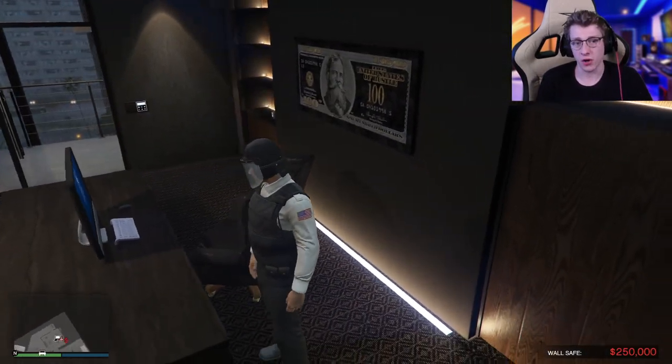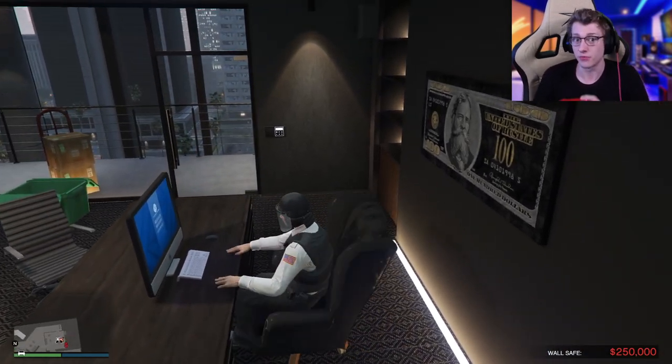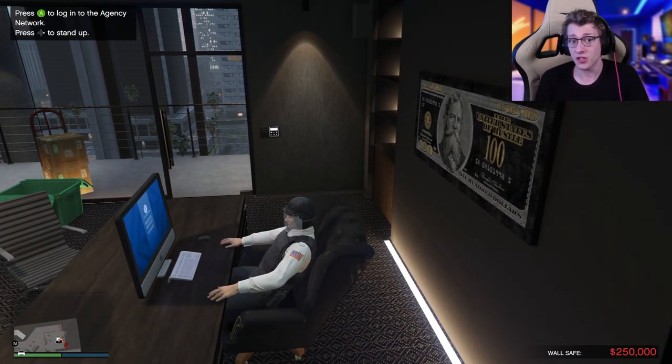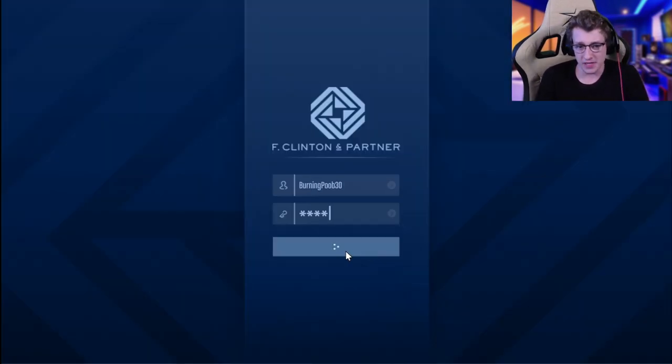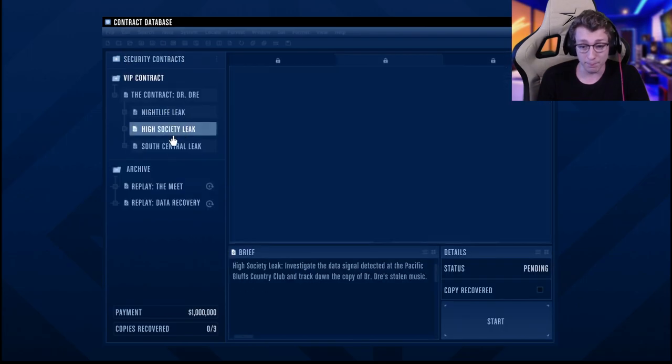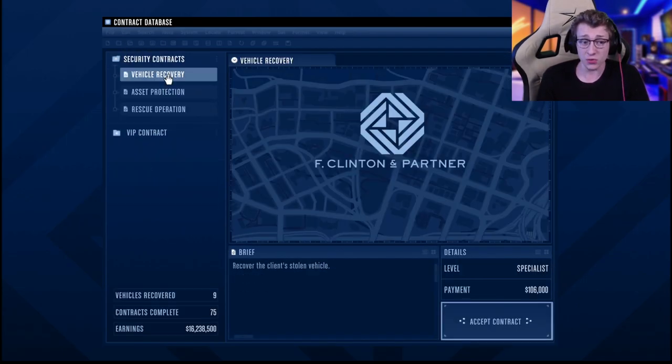The agency is by far one of the most effective businesses, not only for having passive income for life, but also just making pretty solid money — whether you're doing the Dr. Dre VIP contract, which pays an absolutely boatload of $1 million, or this week, security contracts are going to pay double.